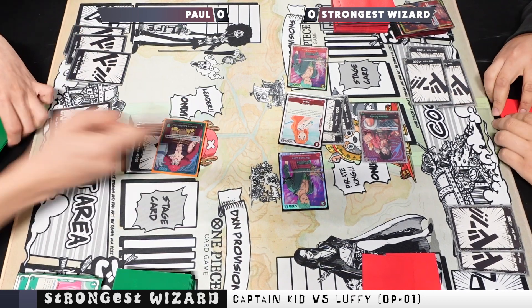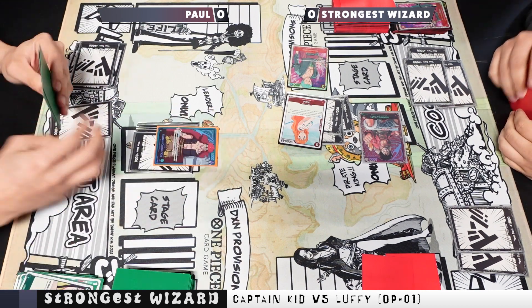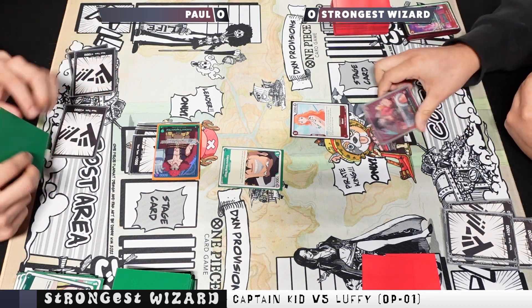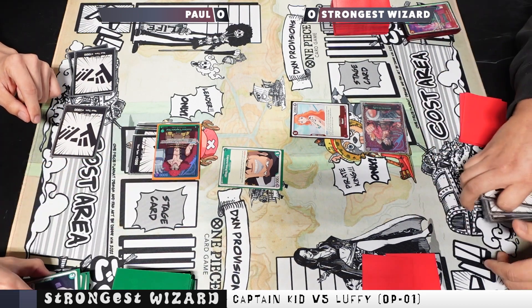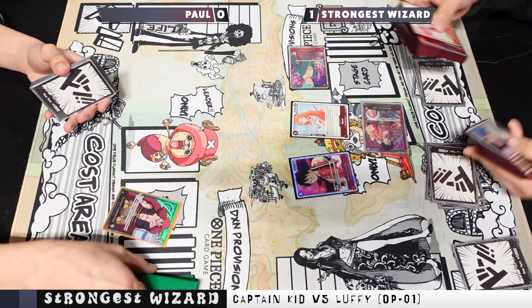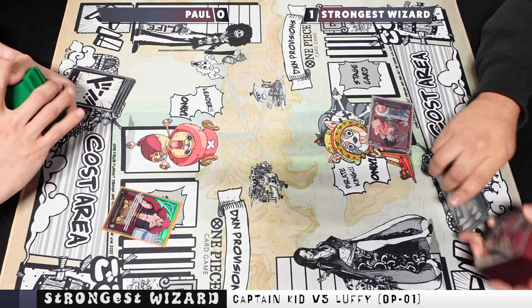He's at three cards since he was able to take so much life — which is a big benefit of playing One Piece. I love that you draw more cards by taking life, which is really cool. He attaches four or five Don to Kid and attacks, trashes a card to suspend and hit again, then plays Capone. Paul is clearly playing from behind now and it's hard to push forward. I swing with Zorro and play the other Luffy for game. Thanks so much for watching — please like, comment, and subscribe. Tons of new One Piece content coming soon!